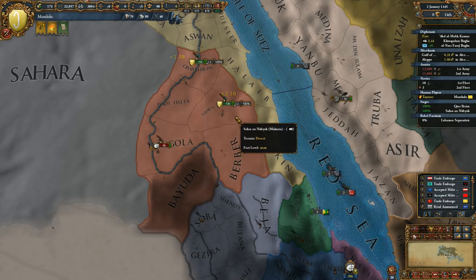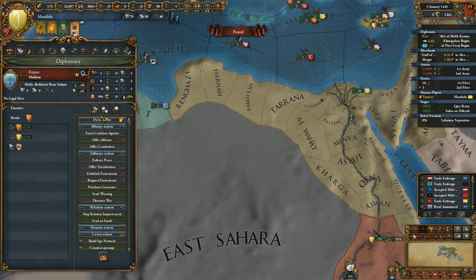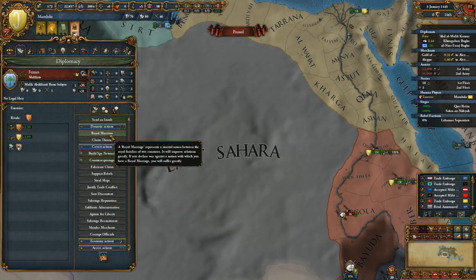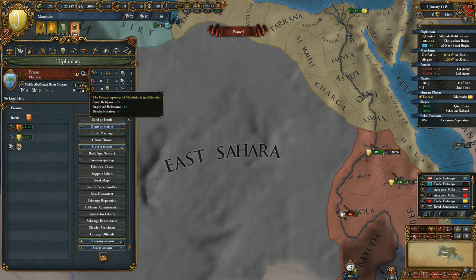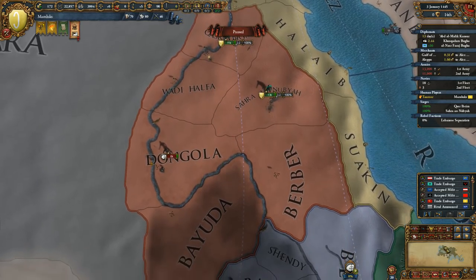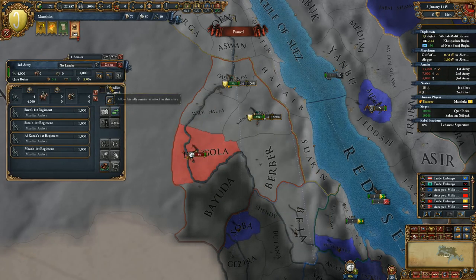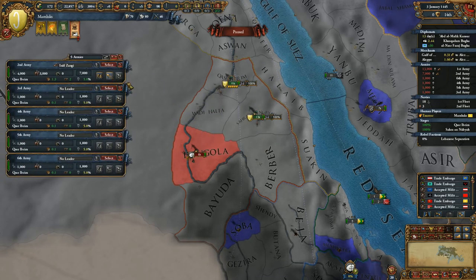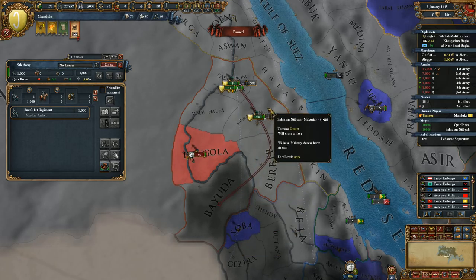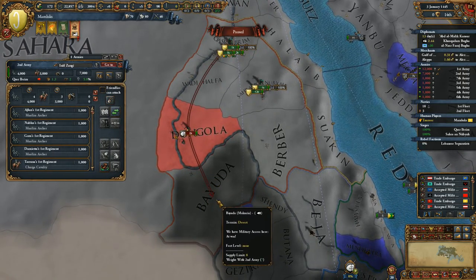I should go to speed 3 to make it faster. I want to get as friendly as possible with Fezzan quickly, though I can't ally them while at war — but this war will be very short. I could get a royal marriage just so I don't forget. Declaring war on Makuria. We'll detach one army to attack them, and send reinforcements down to Bayuda where they'll probably retreat. We'll start sieging all provinces immediately, making this war very quick.